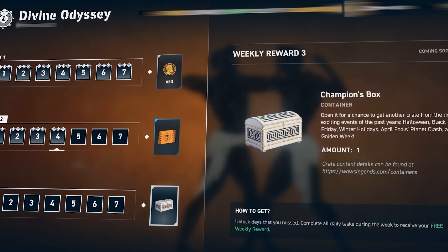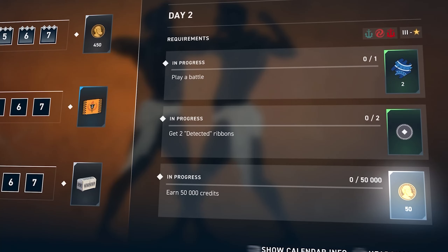Fulfill all the tasks for three weeks and you'll receive his commander guise, a special flag, a range of different crates, and Drachmas for every day you complete tasks.